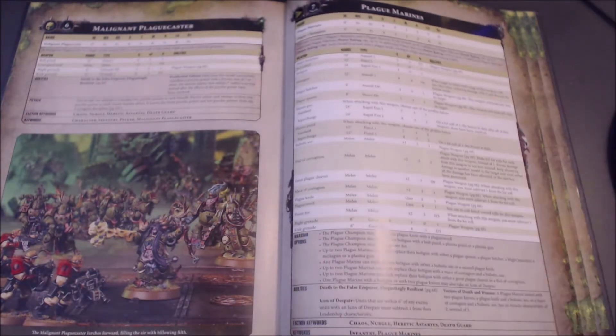The plasma gun: rapid fire, strength 7, AP minus 3, 1 damage. Supercharged, it becomes strength 8, AP minus 3, 2 damage. On a roll of 1 when overcharging, the bearer is simply slain — it doesn't say you take a mortal wound, just that you flat-out die. My interpretation is that Disgusting Resilient doesn't apply to plasma overcharge, because the plasma rule just says you are slain — it doesn't say anything about losing wounds — whereas Disgusting Resilient says 'each time you lose a wound on this model.' That's how I'm interpreting it, though I could be wrong.